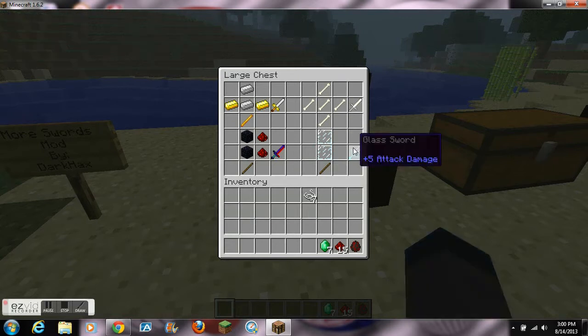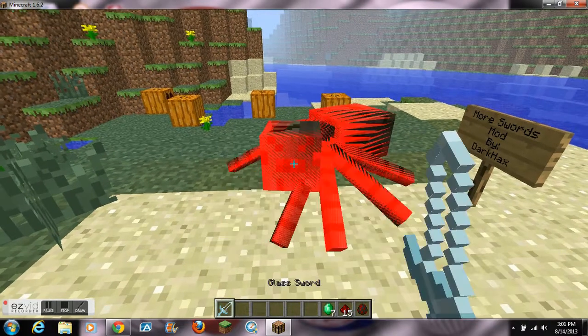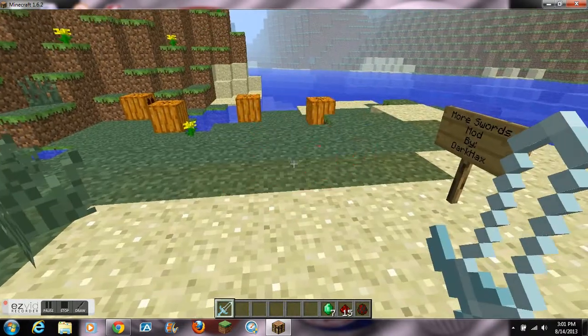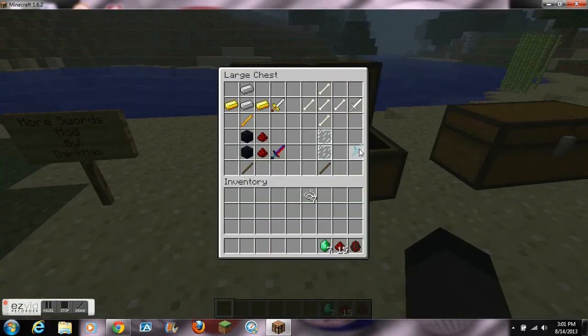On to the Glass Sword. This sword does 2 and a half hearts of damage and it only has 15 durability. It can be crafted with 2 glass panes over a stick — they have to be glass panes, not glass blocks. I would not recommend enchanting this one because of the low durability, but the texturing looks really cool — I like how it looks transparent.